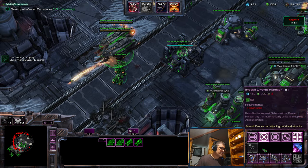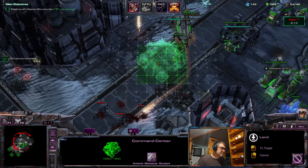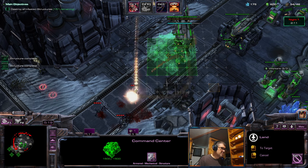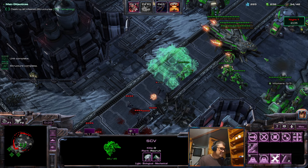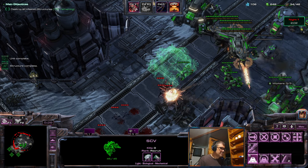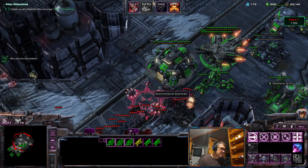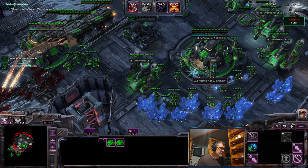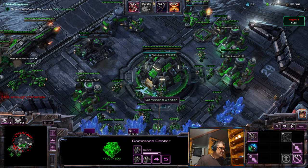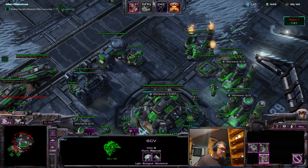It wants to block me — okay, let's place it a little bit back here. I need this against Spotters. Let's make room for our Planetary, morph it, and then I can actually produce more SCVs from there too — that's pretty good. Let's get our Fusion Core.